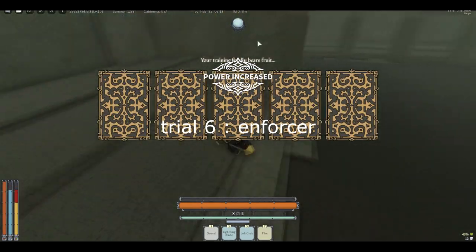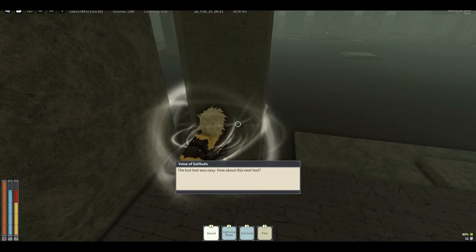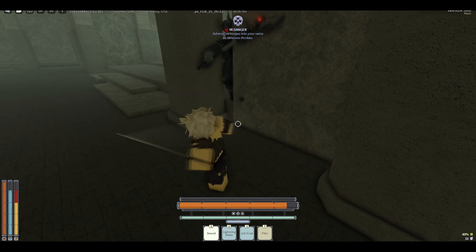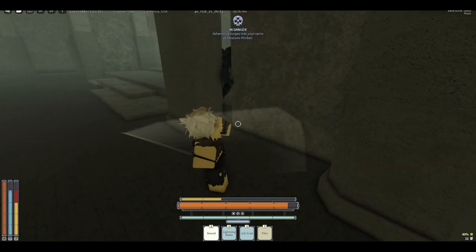Next up we have the Enforcer — arguably one of the easier ones to cheese. Basically all you want to do is go to the pillar on the left of the entrance and just leave the Enforcer to get stuck there. Then once it gets stuck, go through the little crack and you'll be able to hit it and swing at it while it cannot do anything.